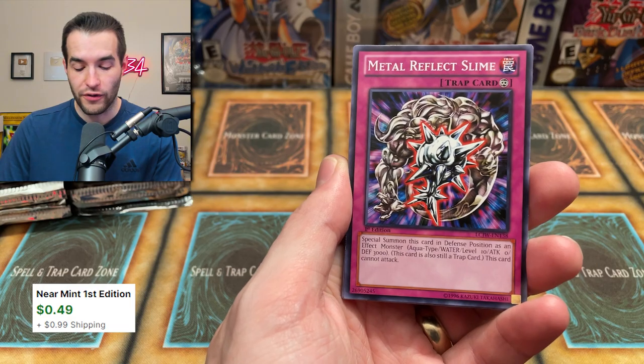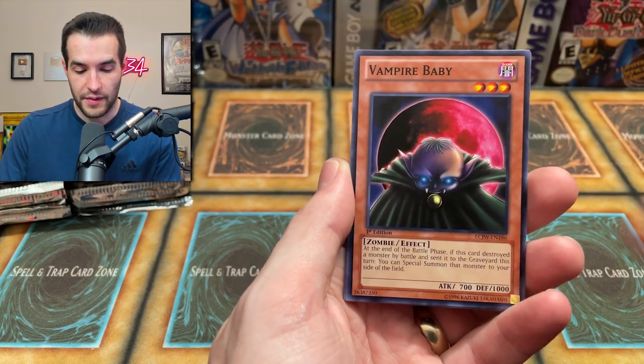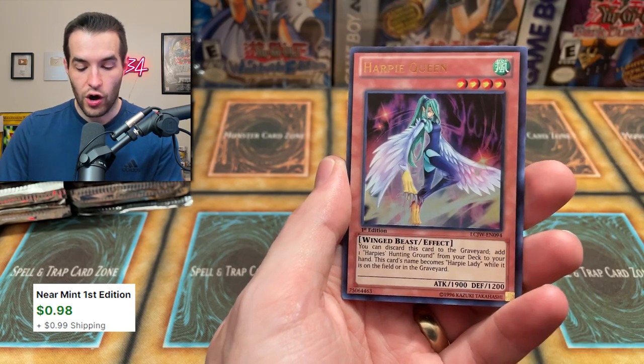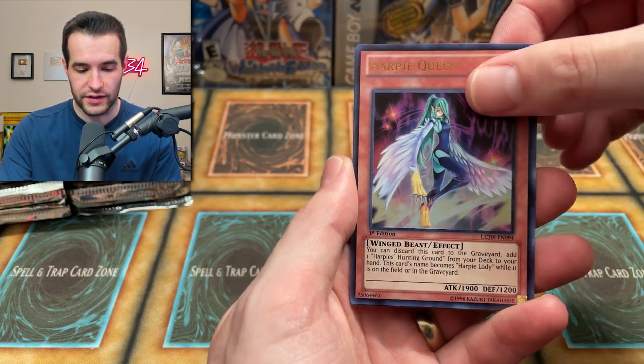We got a Gryphon Wing. Metal Reflect Slime is in here — probably was worth something until we got that reprint in the Ring of Dragon raw pack. Giant Trap Hole. Got the Vampire Baby. The Summoned Skull — a regular rare, very cool. Harpy Queen — this is a pretty nice card, ultra rare. So you're going to get a rare, ultra, super, and a secret in all these packs, which is pretty exciting.